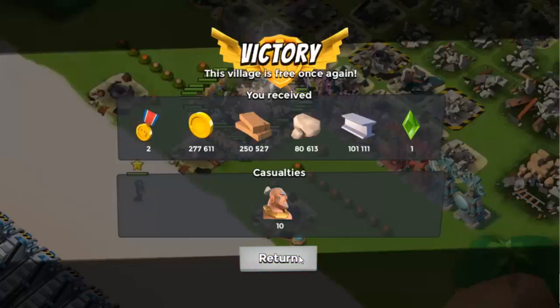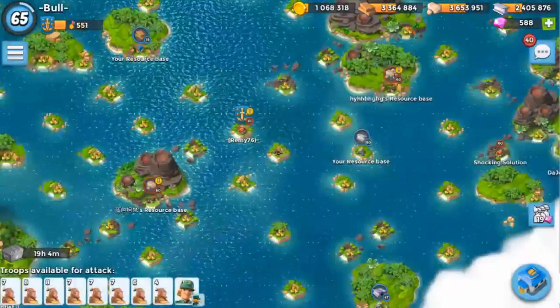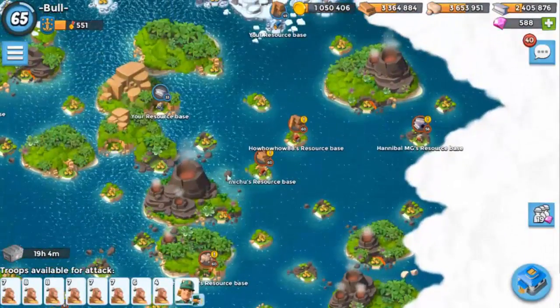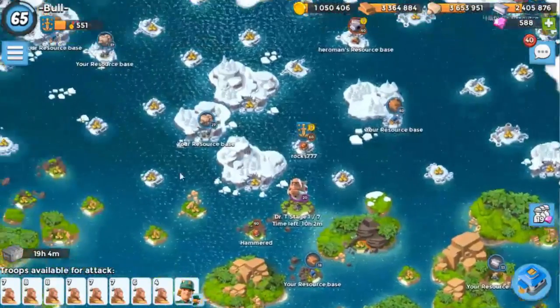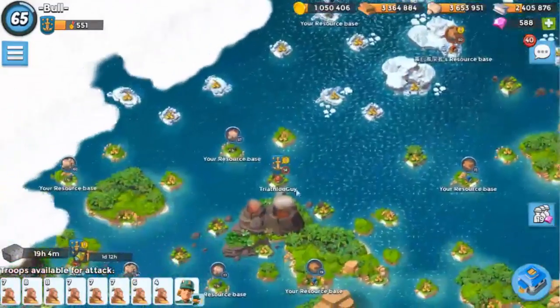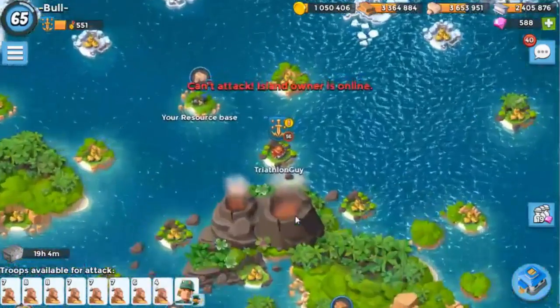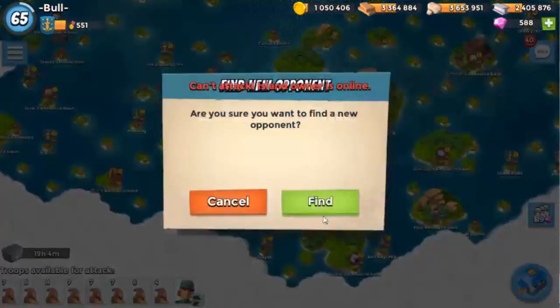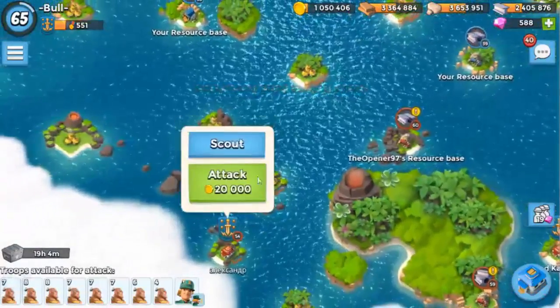We're going to go on to another attack on a real player base and skip the warriors — that was a really bad attack actually. Let's see what we've got here. I was thinking about that one but that's an NPC. This guy's still offline, let's find an easier one.